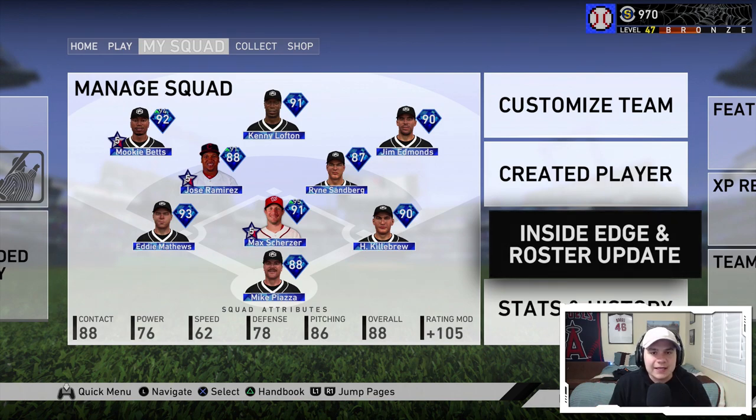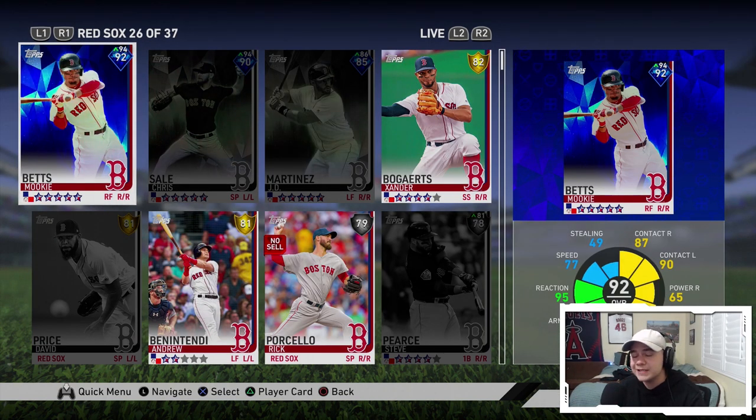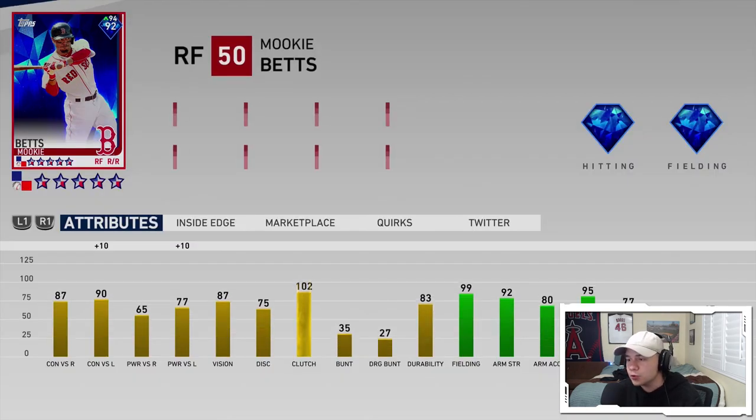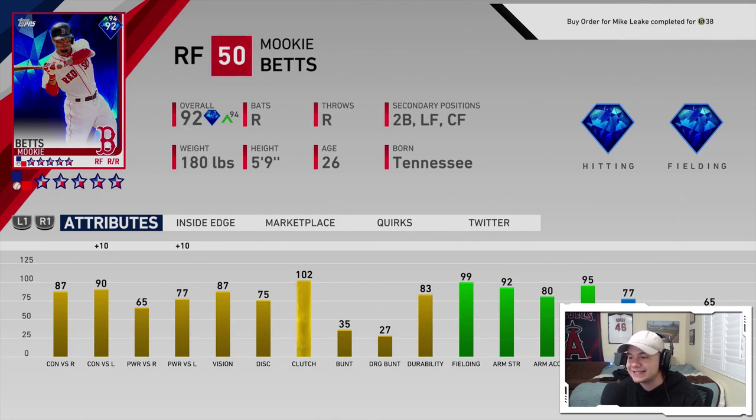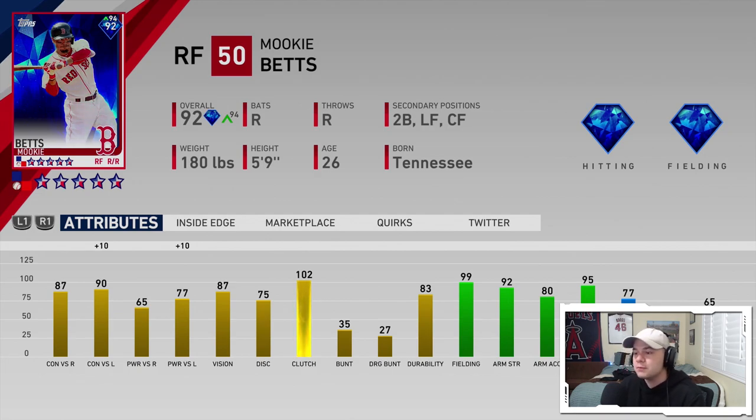I'm talking about a feature called Inside Edge. If you get on Diamond Dynasty today and you're unaware of how this works, a lot of the cards in your inventory that are live series will have an up or down arrow above their rating and have a different number above it. For example, let's take a look at Mookie Betts. He's a 92 overall diamond but he's playing up to a 94. Mookie Betts has a plus 10 on the day against lefties, so really his contact today is 87-100 and his power is 65-87 because those attributes are reflecting his live series card.